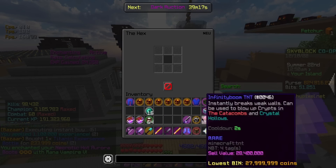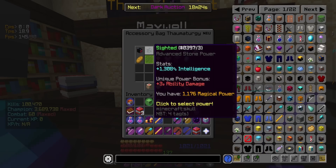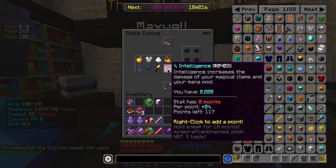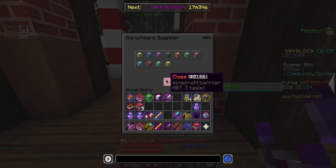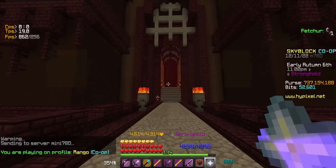Finally I put Mana Vampire on the set and it was basically maxed. For talisman optimization, I put my talismans on Sighted for intelligence, put my stat tuning points into intelligence, set enrichment to intelligence, and set my beacon to ability damage. Basically I was going full smart-boy intelligence build.